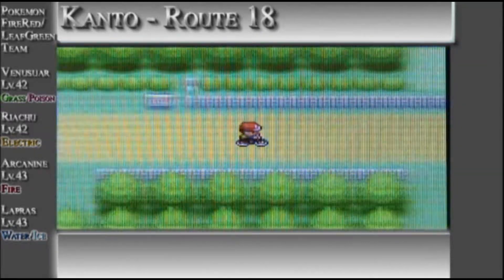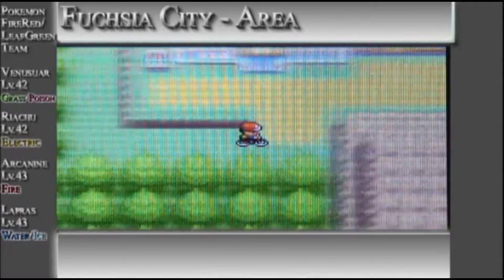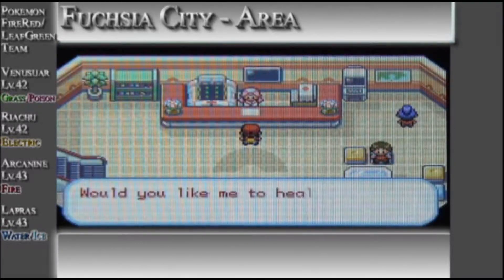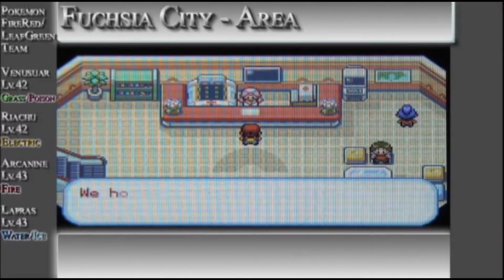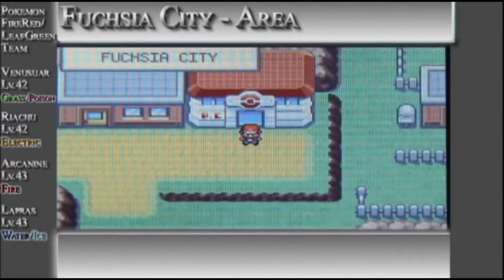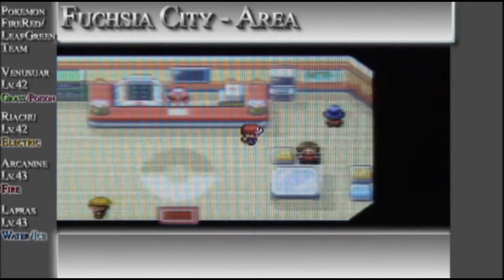So we're now heading to Fuchsia City. Sea Foam Islands — you will need Strength in order to get to a legendary bird, which I'll probably get to later. We'll probably need a Pokemon that can learn Strength in the process.